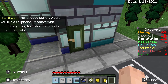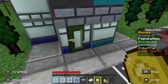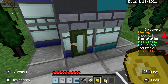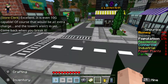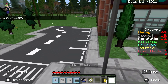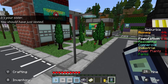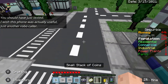Like a cell phone? Here's one of the cool details I just found. 'Hello good mayor, would you like a cell phone? Comes with unlimited calling for a down payment and only one gold coin.' That sounds like a pretty good deal — I think I'll do that. Nice. 'Is it even 10G capable?' — oh that's pretty crazy. 'That would be an extra charge, and towers aren't in yet.' I feel like I just got scammed. It's your sister calling — hello! 'Should've just texted.' Yeah, I definitely just got completely scammed.